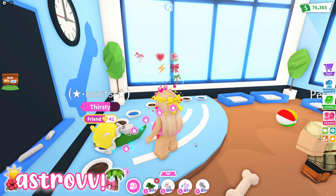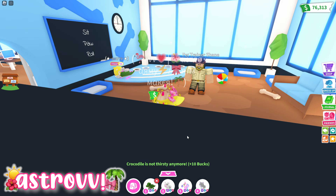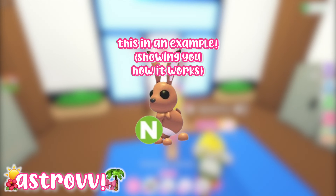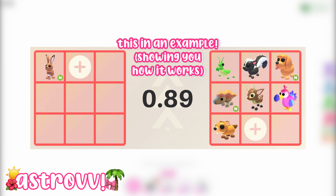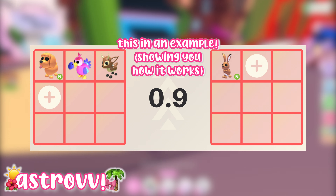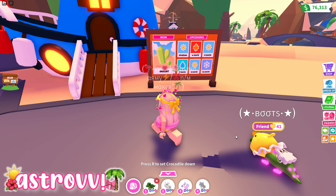I have some videos on those trading challenge topics — they're a little outdated but they can still be helpful; I'll put them in the corner. Please comment down below if you want me to make an updated version. Another way trading can help you in Adopt Me is profit trading. Profit trading is where you start with something, trade it for multiple items or pets, then trade only a portion of those items back for the same item you originally started with.